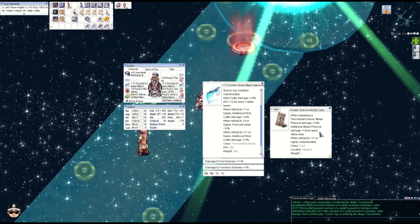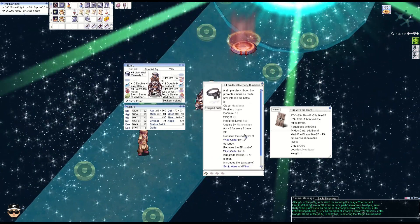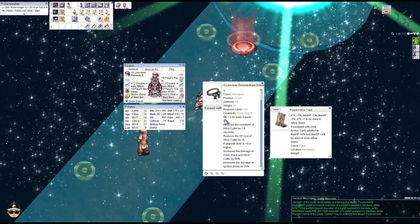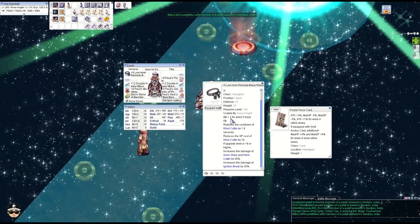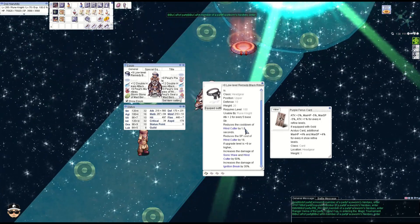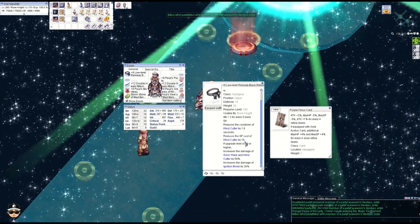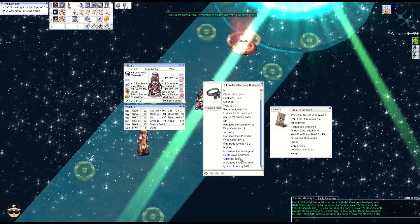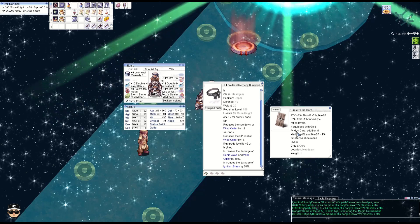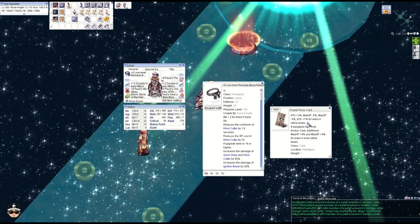The reason I'm using the two-hand sword is because Wind Cutter will actually do two attacks instead of one compared to when you're using a spear — with a spear it becomes long range damage. Moving to our first OCP for the build, the Black Ribbon: attack plus two every five base strength, reduces the cooldown of Wind Cutter by 1.8 seconds. More importantly, it reduces Wind Cutter SP cost by 16 and gives 50% Wind Cutter damage.